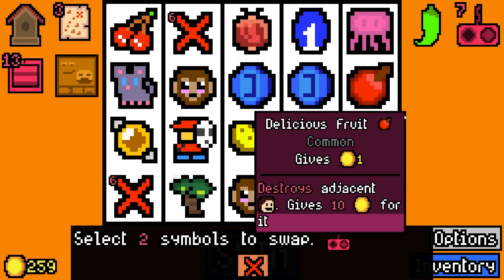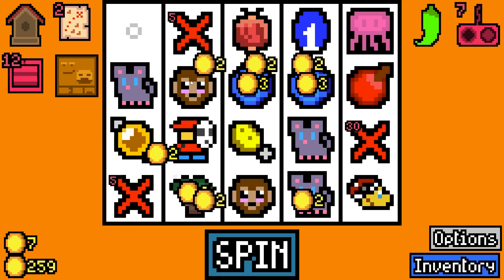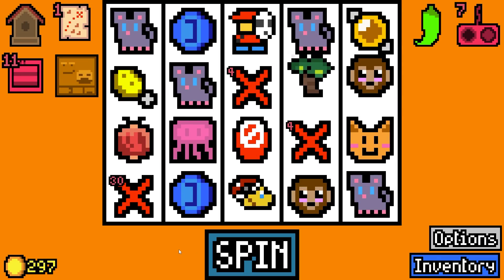I don't think I want to use swapping device essence just yet - I want to wait till we get coconuts on the board. No more lemon candy. 225 is due in one spin - we might clear this by about 100 if we're lucky.